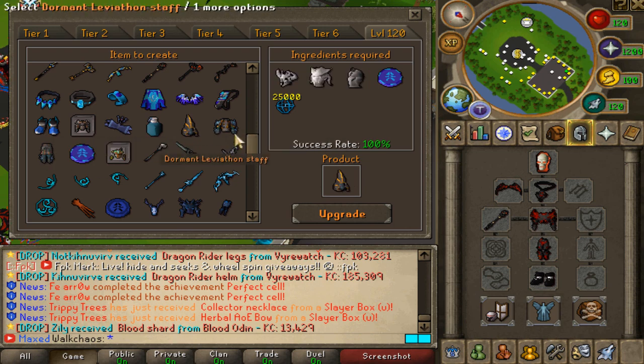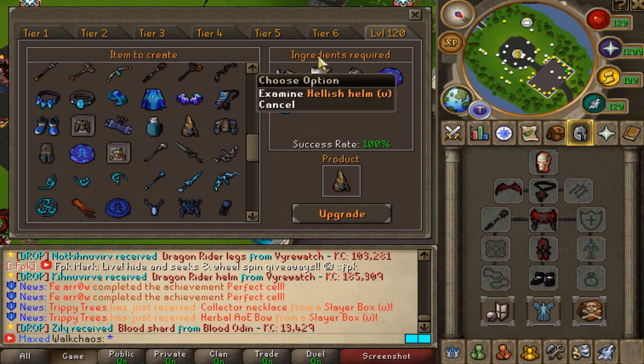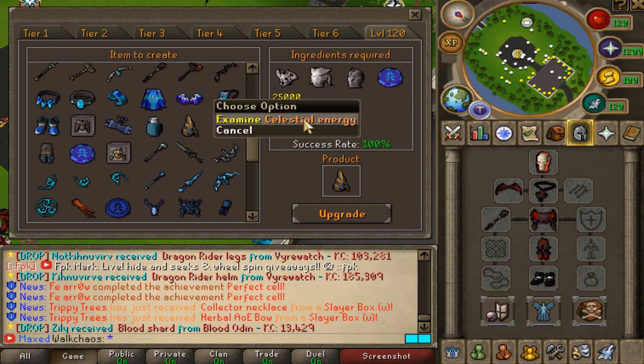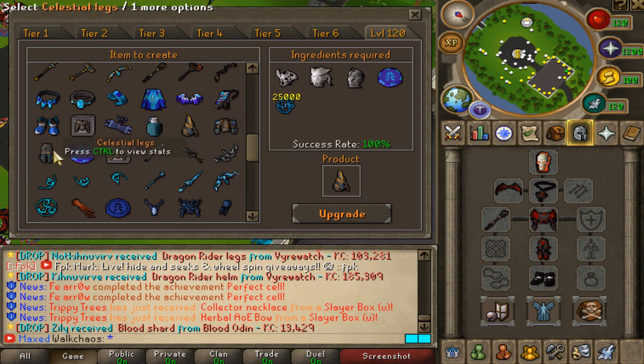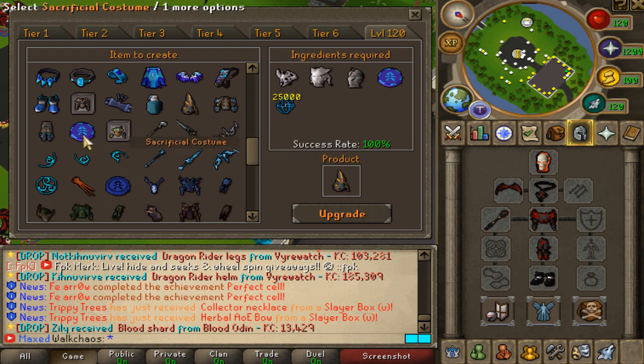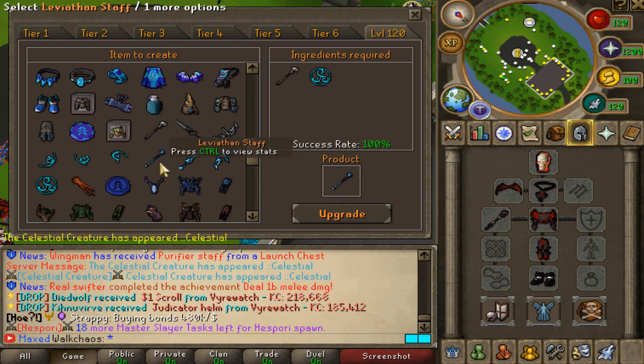The next big gear upgrade is the hellish pieces — helm, platebody, and legs. You get the hellish pieces from Sanctum of Death for each attack style, then add the celestial attachment plus 25 celestial energy to get the beautiful celestial gear with 15,000 stats — absolutely incredible.